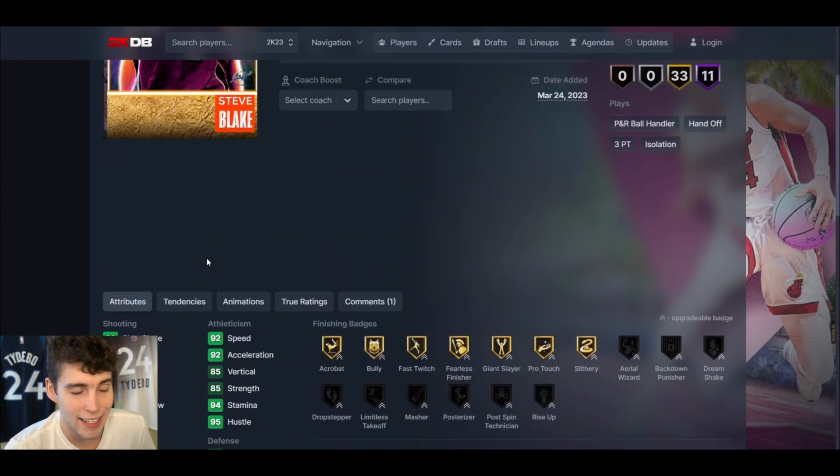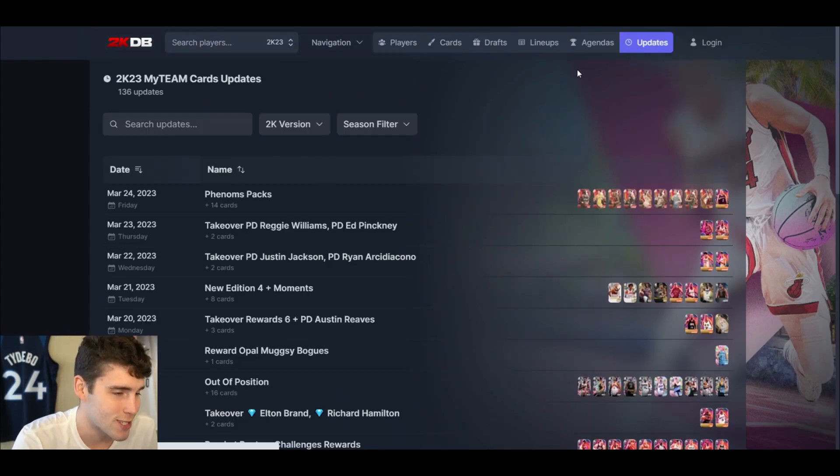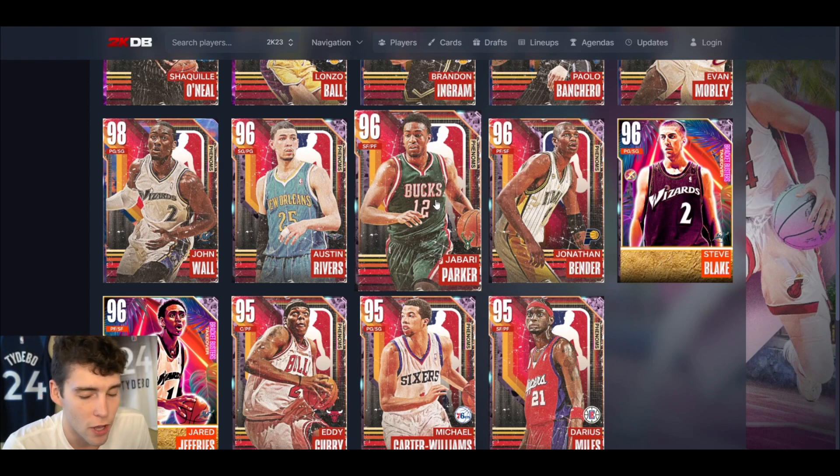I'm hoping next week we get a decent galaxy opal point guard that can hold it down — not asking for the best, just better than Steve Blake. Steve Blake at six-three without a great release — what is he really doing for us at the highest levels? All in all, Jeffries is the right option. If you want Steve Blake, do what you've got to do, but I really don't see why you would. For the phenoms set, I did upload a video on that — make sure to check it out. Drop a like, subscribe if you're new, and hopefully y'all have a very blessed day.